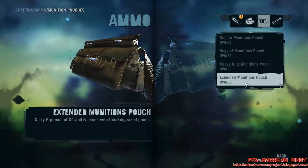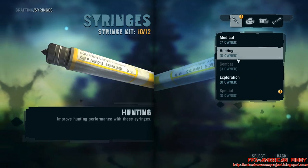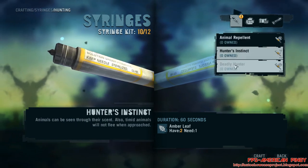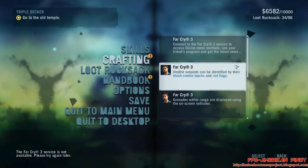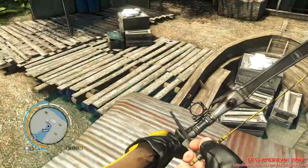And there we have it. That's how you do the extended munitions pouch. The best thing to do is use your hunter's instinct to find the damn tapir, and then use your deadly hunter right afterwards to take it down with one arrow.